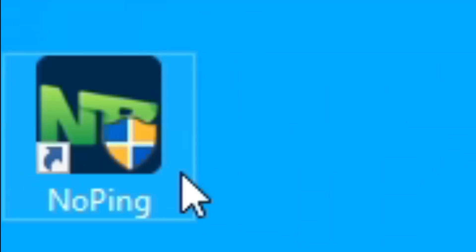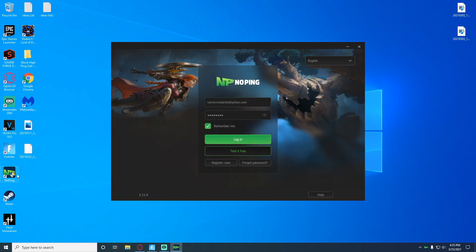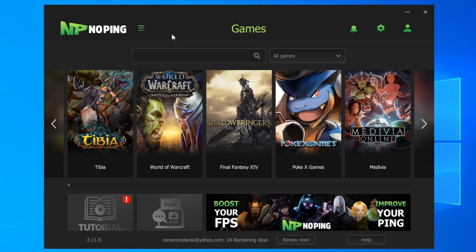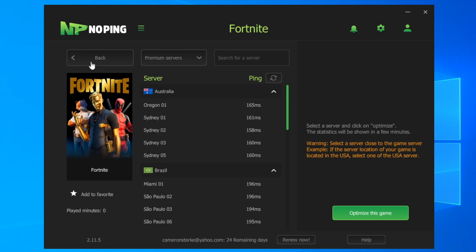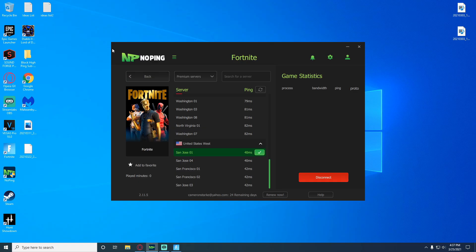For those of you that are new, I just want to talk real quick about our affiliate on the channel, NoPing. It's a number one optimizing software for your network. It helps with lowering your ping, gives you a more stable connection, and it even has a feature now where you can boost your FPS. If you're interested in lowering your ping, check the link down in the description for NoPing. I've been using it for about three months now and it's helped reduce my ping considerably — I was getting about 70 ping before, now I get around 20 ping on average. If you click the link in the description, you'll get a free 10-day trial to test it out and see if it's a good fit for you.